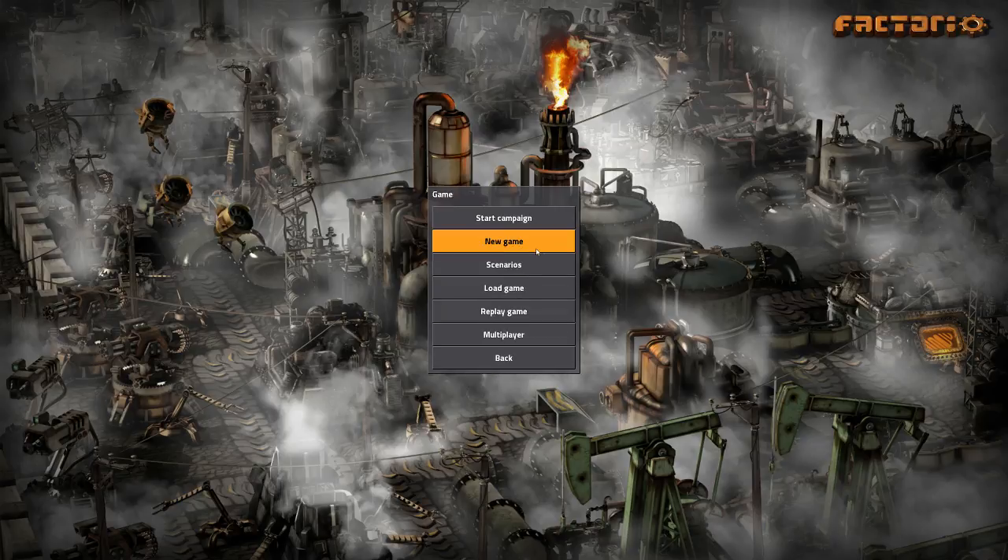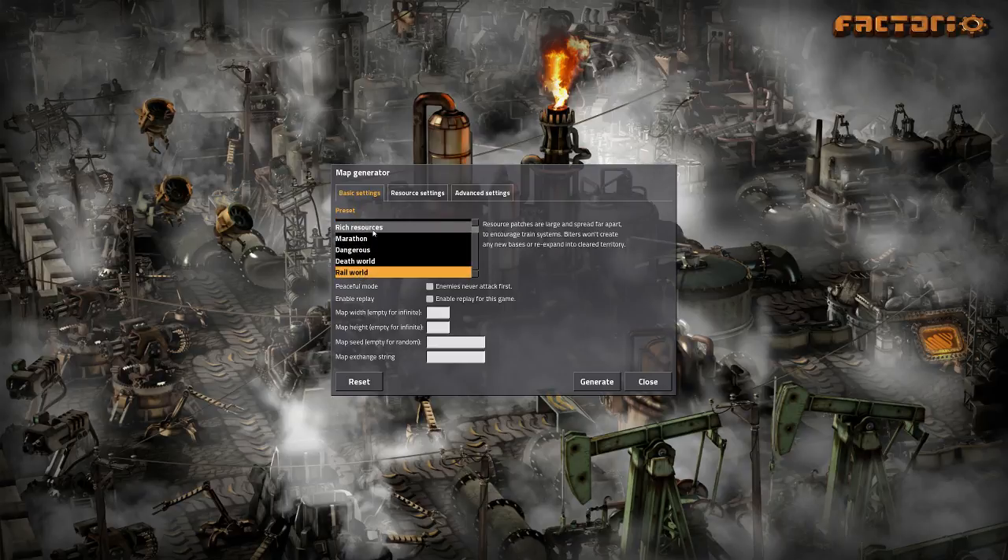Alright, so we're gonna start a new game. I really want to try the real world map because it's a lot like the RSO mod, which was a mod intended to allow you to take advantage of train systems because they spread out the resources more. They also added a feature where biters won't create any new bases or expand into already cleared territory, which can be a little frustrating with RSO because biters would over-expand.